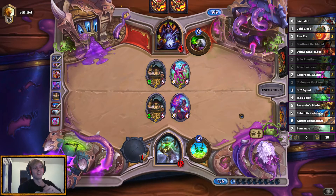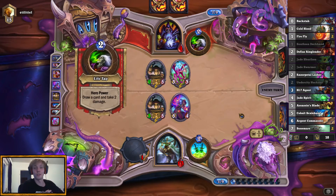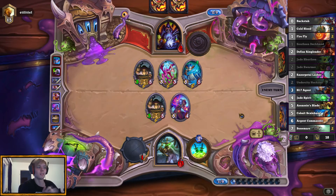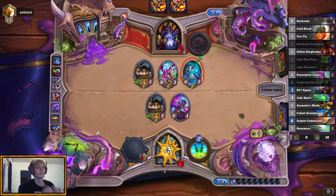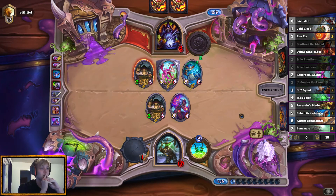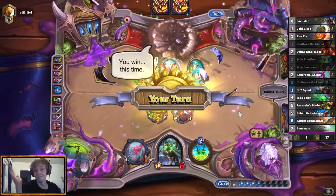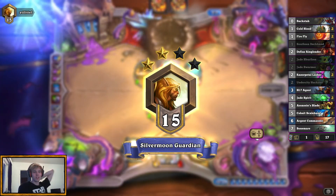We can still win — we still have a good chance. He's even life tapping. Scalebane does not do it. Did we win? He can get Taunt on the Fledgling — Wind Fury... Taunt? Yeah — it doesn't save him. That was a really clutch match. But hey, look — Jade Golems got way up to 5/5s.